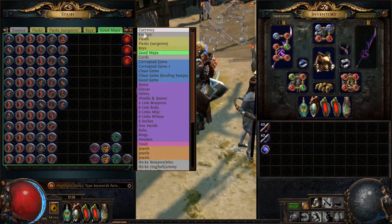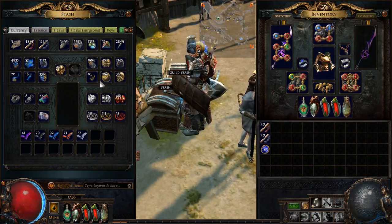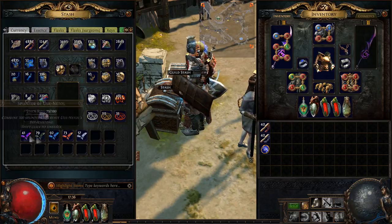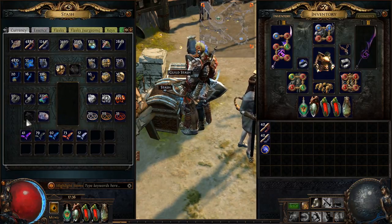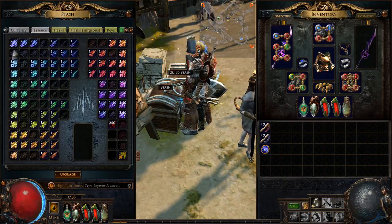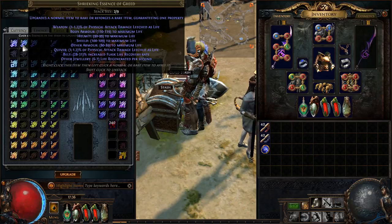My current stash tab — you can buy them from the microtransaction store — keeps things in line. When I have extras in these slots, they're my splinters. You can put Perandus coins here but they only stack to 5k, and you'll see later on why 5k is just not enough. Essences are in the essence tab. I always upgrade them to the max. It's actually better to keep them at screaming or shrieking because on average in league it's more beneficial to craft them that way.